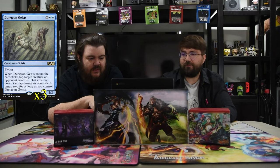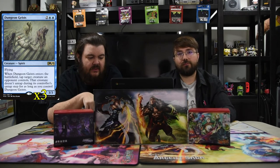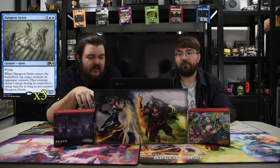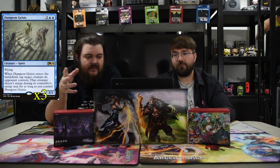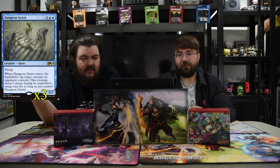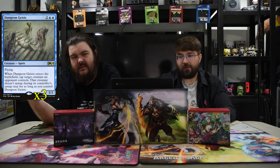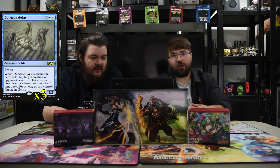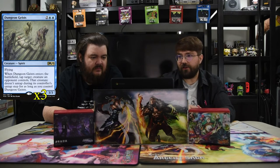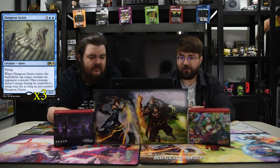Next is Dungeon Geists — two blue and two for a 3/3 flyer. When he comes into the battlefield, tap a target creature an opponent controls; that creature doesn't untap during its untap step as long as you control Dungeon Geists. It's a four-drop that just permanently pacifies a creature. When it first came in Dark Ascension it was very powerful back in the day, and it still sounds pretty good now.